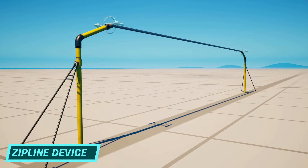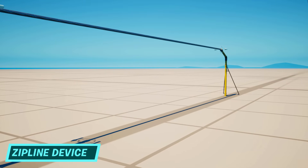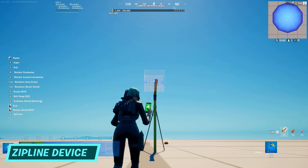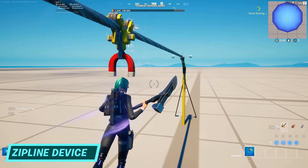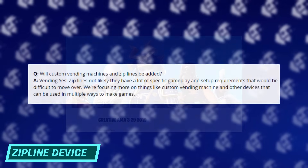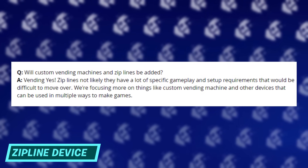While ziplines were available in UEFN since launch, the zipline device finally brought them to the legacy toolset for all creators to use. They work like grind rails, simplifying the spline system and making it really easy and quick to set up fun traversal features. Great addition — and it's also worth noting that in an AMA back in 2019, Epic said they didn't know if they'd ever be able to implement ziplines in creative. How far we've come.